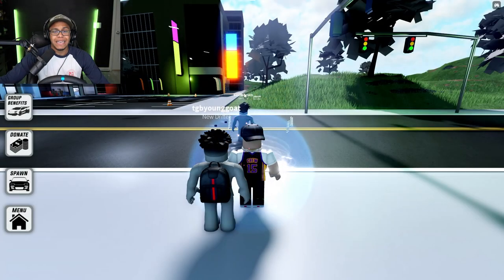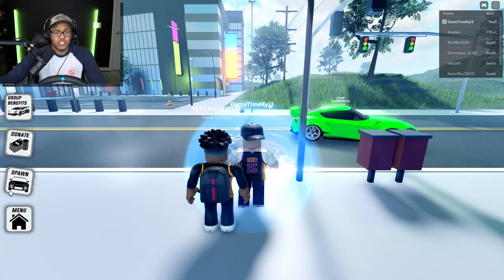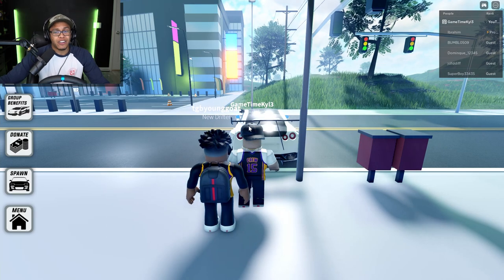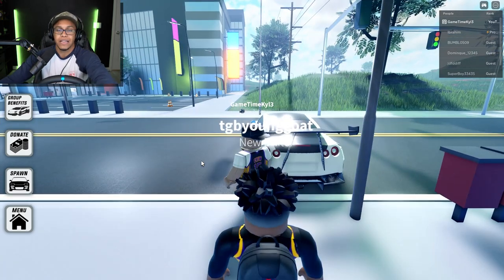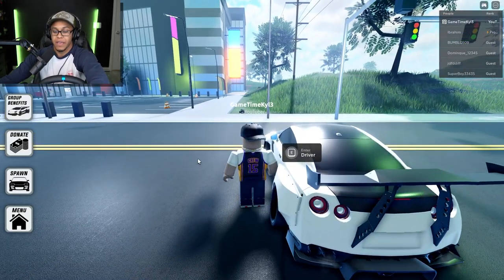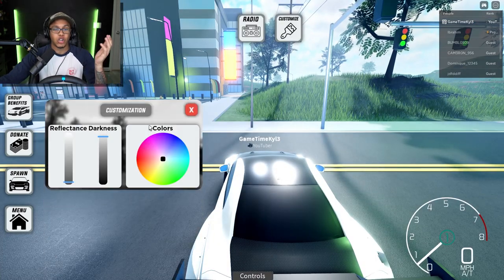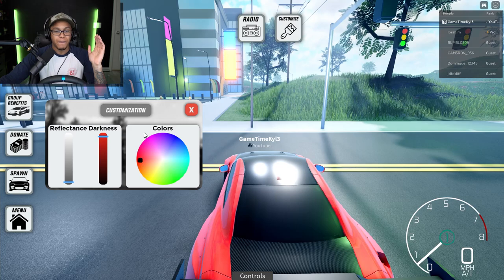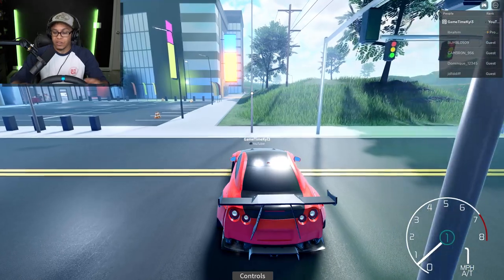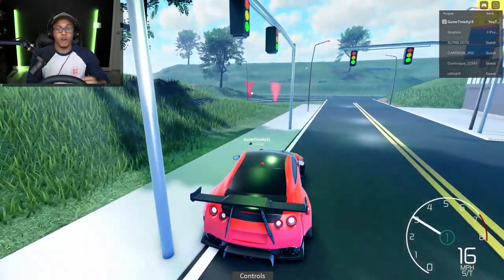So let's get started on today's video. What better place than to go to the city — we are going to the city! We're not gonna be drifting hard just yet, we're just gonna try to practice and learn how to drive the car. Let's customize the car, put it to this red right here, hide the UI, zoom out a little bit, put it in manual mode — and look at this, we're full-on driving!